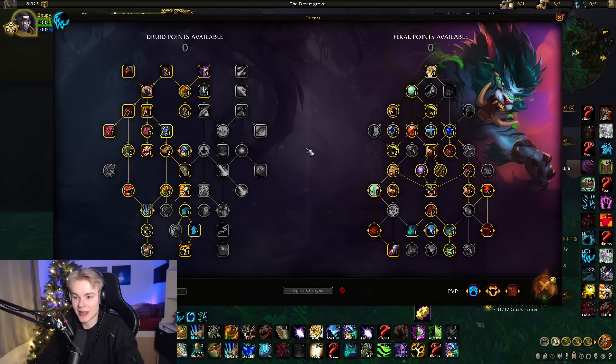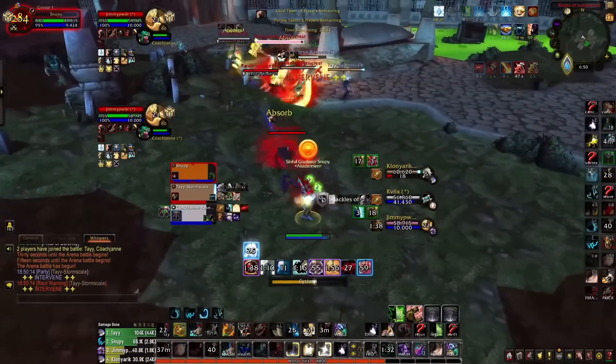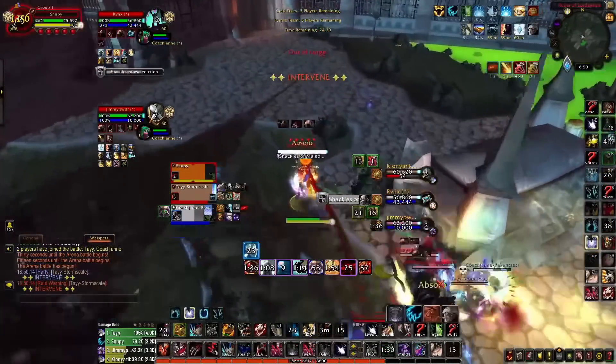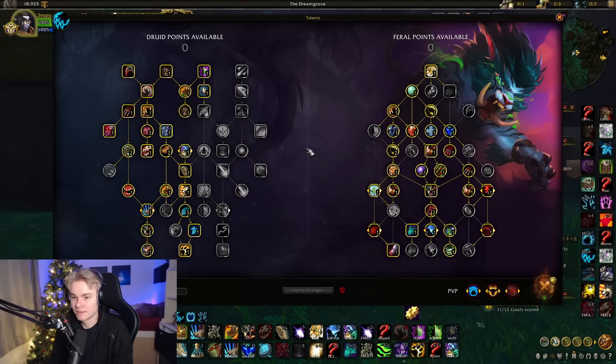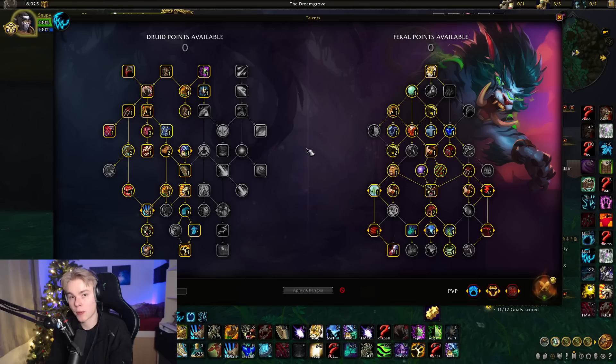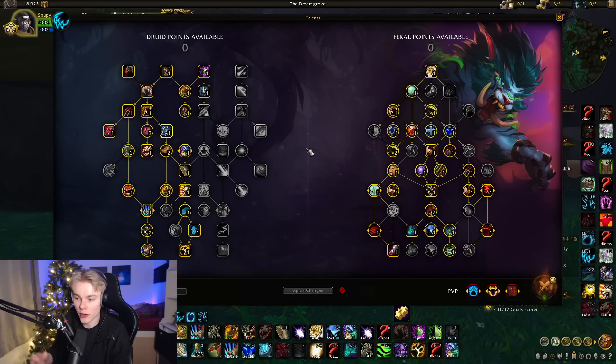One more example for threes: if you're playing Jungle Cleave and your priest is going to get trained down by a melee cleave, you really need clone to peel. But if you're facing something like Thundercleave — Warrior, Ele, Evoker, Healer — landing clone is going to be hard. They have Grounding, they have Windshear. It might not be high value, and you might just want to pump more damage and not spend time trying to land CC. So it depends a lot on the matchup — that's the general takeaway.